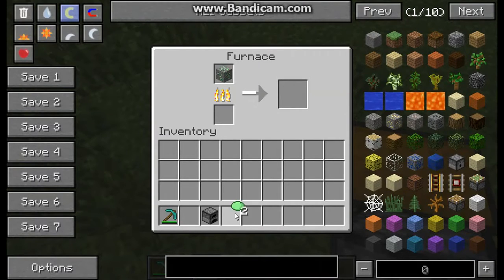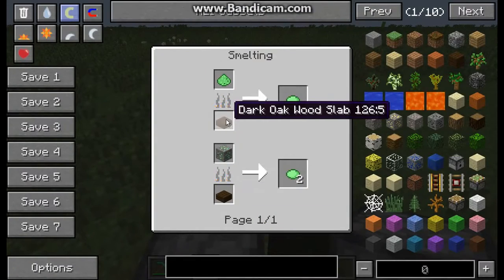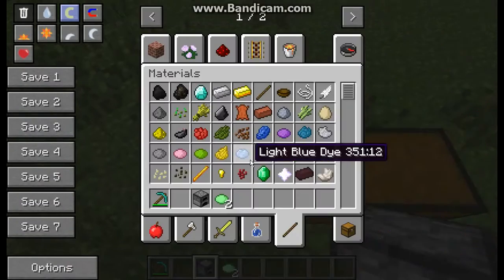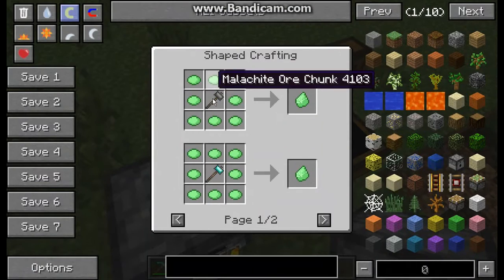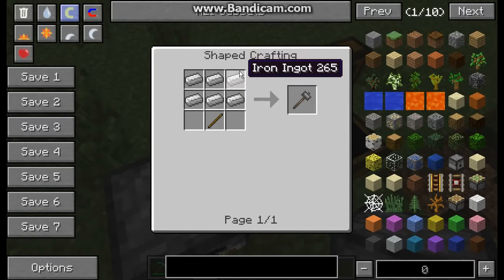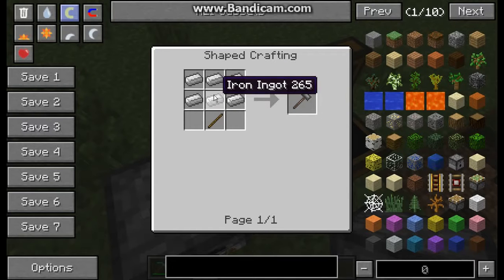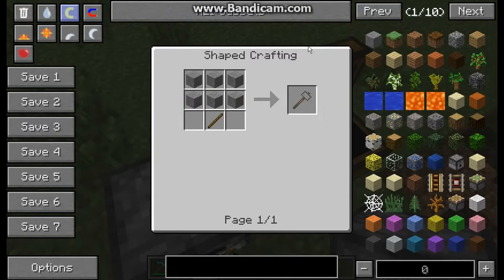So you smelt it and you get two Mellichite ore chunks. Then you can craft that into Mellichite, where you put the Mellichite ore chunks around the iron hammer - which is just one stick and six iron ingots. It can be anything like diamonds, gold, or stone, and it all makes that variance: diamond, Mellichite, iron, and stone. Then you can make the Mellichite hammer.